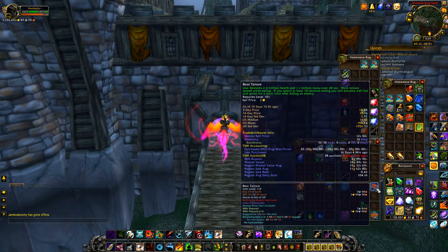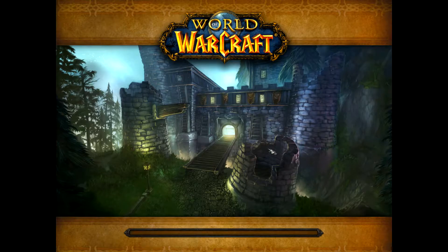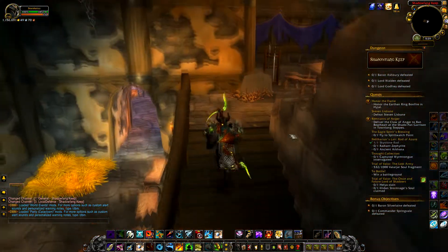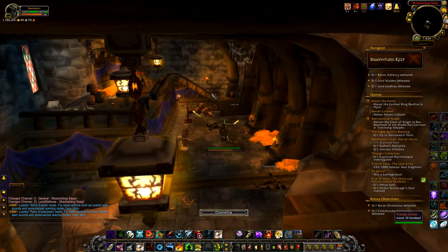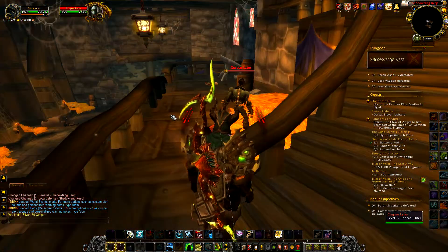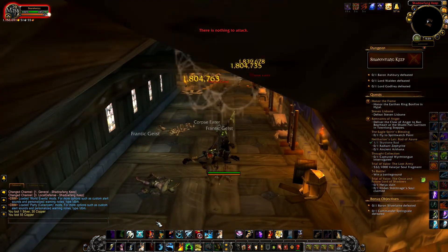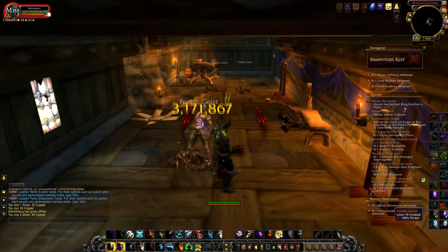I suggest eating Bear Tartare, which makes you faster every time you kill an enemy, so that's really going to help. Go ahead into the dungeon. This is kind of an old dungeon run but a lot of people may have forgot about it, and there's neither one of these on my auction house right now. Pretty much anything in here can drop Shadow Fang, which is a twink sword, and Gloom Shroud is also a twink item. There's not as many twink players as there used to be, but there still are some and they still want this stuff.